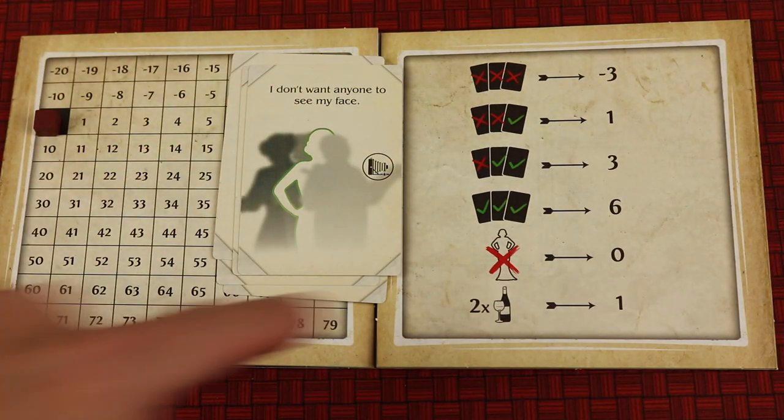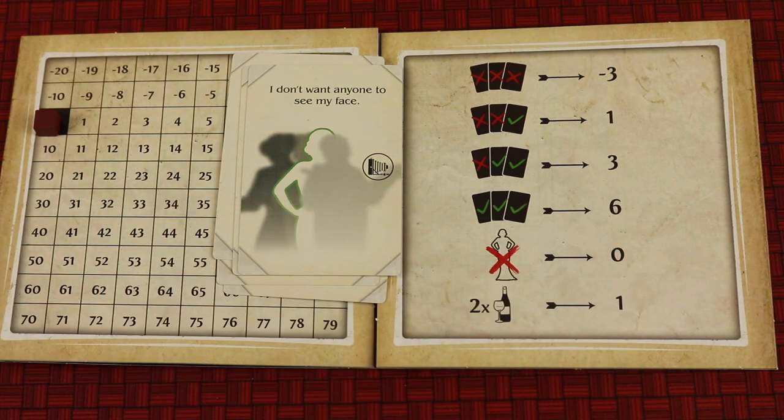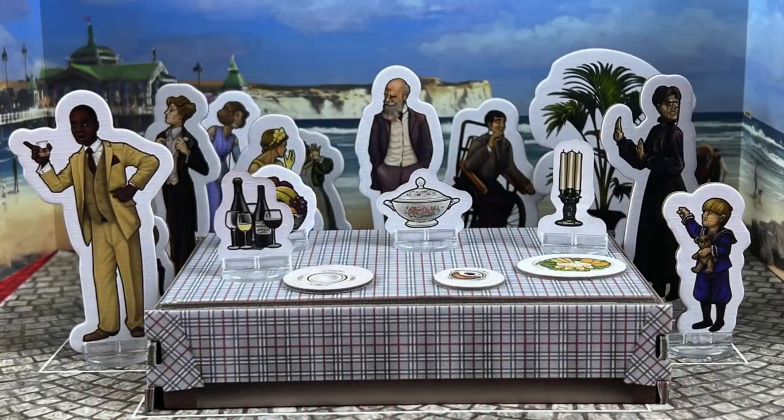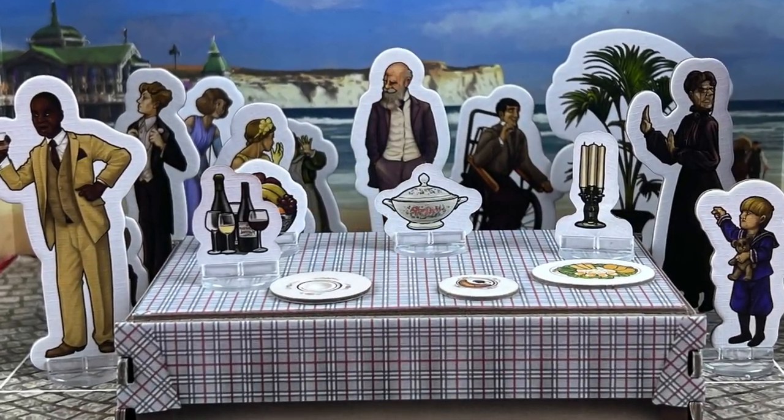Getting as many as six points if you fulfill all three, or minus three points if you don't get any of them. And you don't even have to place guests if you're not really sure what they want. You'll even need to hide the faces of some, like that maid in the back row. So let's see how many of these guest requests you can fulfill.